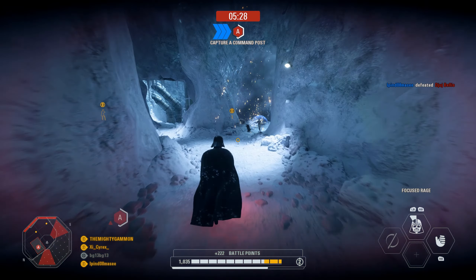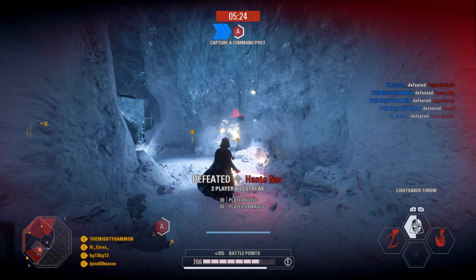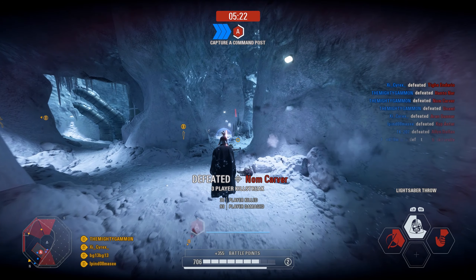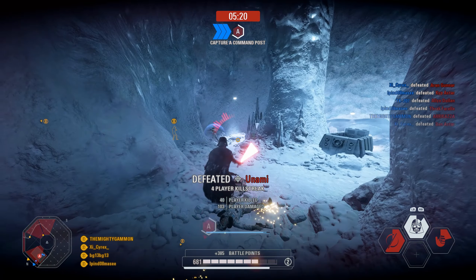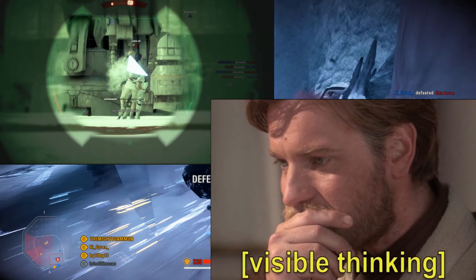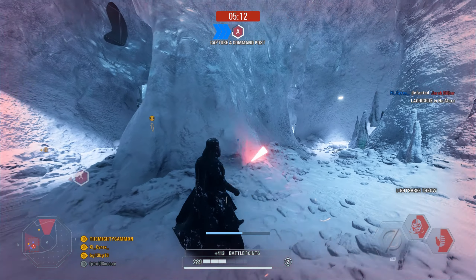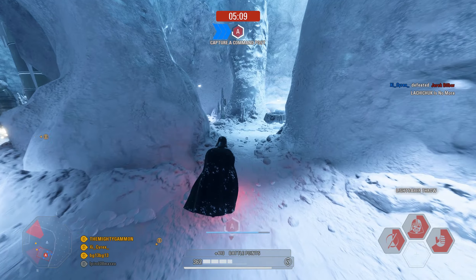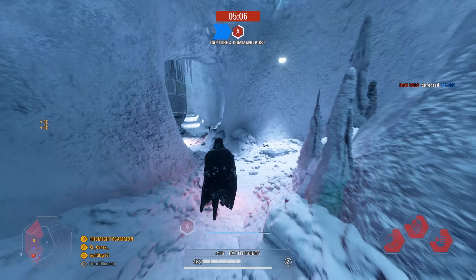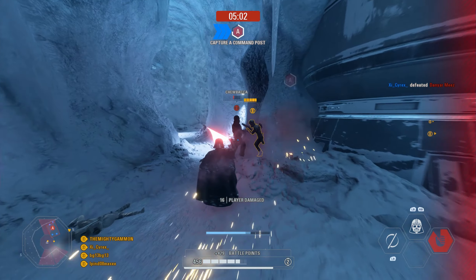Vader's force choke is a great ability that works 9% of the time. The only way enemies can avoid the AoE of this choke is by doing something on this very small list. The list is as follows: Rolling, Dodging, Aiming, Shooting, Walking, Running, Existing, Emoting, Holding a Weapon, Being a hero, being a specialist, being a reinforcement, being an assault, being a heavy, being an officer, using a jetpack, having a cup of tea in their hand, and having a pair of eyes.